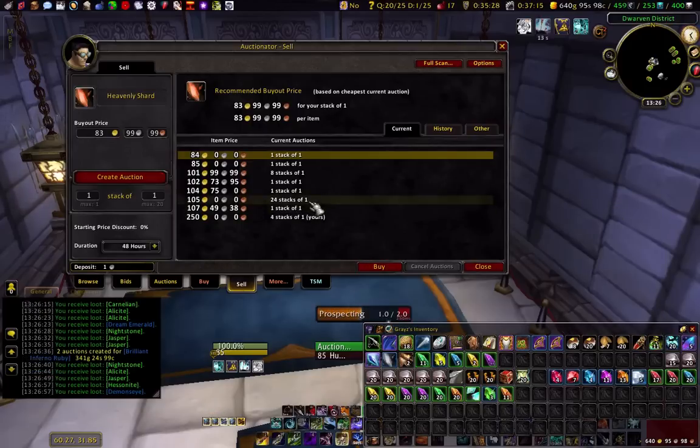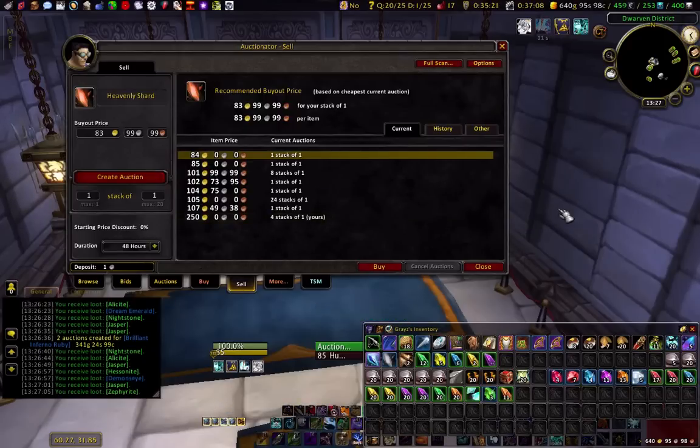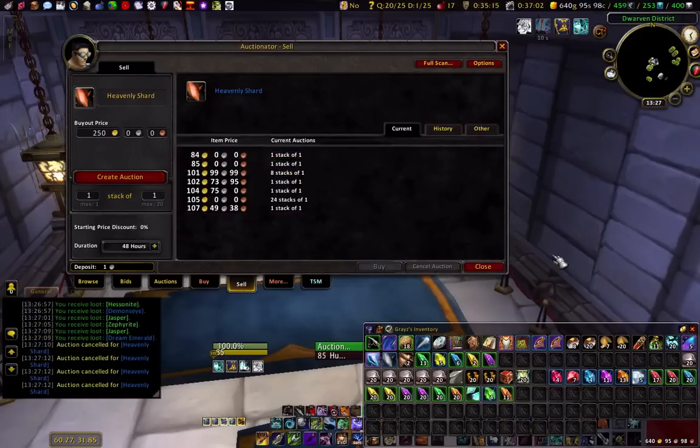As you can see here, there's someone posting Heavenly Shards for 105 gold — 24 of them. And I got mine for 250. I think I sold two yesterday. It's Thursday now, so the prices won't really stick.